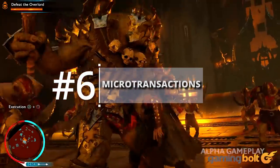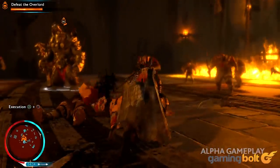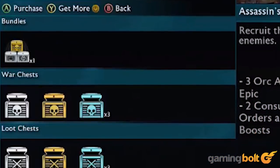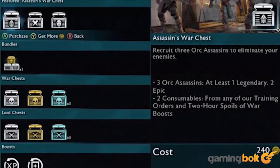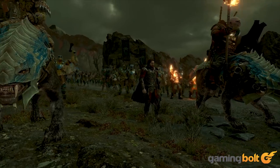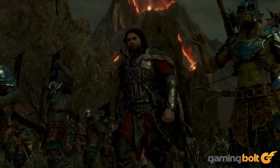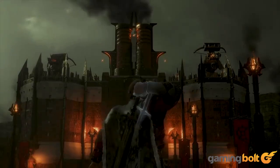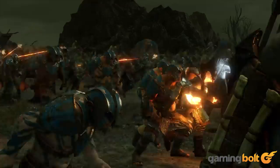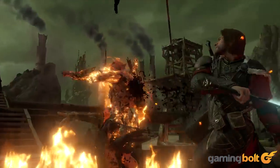Microtransactions: Perhaps the most controversial aspect of Shadow of War is the ability to purchase loot chests. These chests contain different followers and gear of different rarities, not to mention XP boosters and training orders for improving your followers. While you can earn Mirian in-game through stashes and destroying gear to purchase chests, you can spend real money for gold to also acquire chests. Gold is also dispersed at certain points in the game, but time will tell just how good the response is to non-cosmetic microtransactions in a full-priced game.